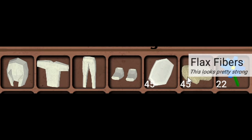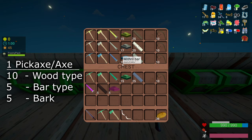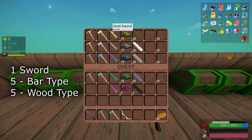Moving on to the tools and swords — it's pretty much all the same. You'll need 10 pieces of each respective wood for the axe and the pickaxe, and you'll need five bark each for both. For example, the mithril pickaxe needs 10 fir wood, five mithril bars, and five bark. On the right I have the total amount of bars you'll need to complete the entire set. The swords are very simple: they do not require any bark, just their bars and their respective wood. For example, the gold sword only needs five gold bars and five wood.